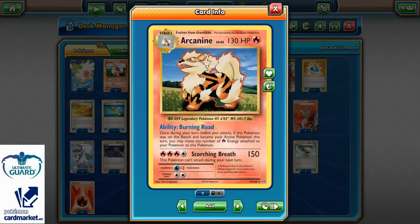Arcanine from the Evolution set, 130 HP Stage 1, evolves from Growlithe. Pretty much a legendary Pokemon — or maybe he is, I don't know. Anyway, 130 HP Fire with ability Burning Road.